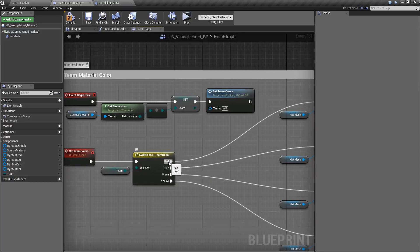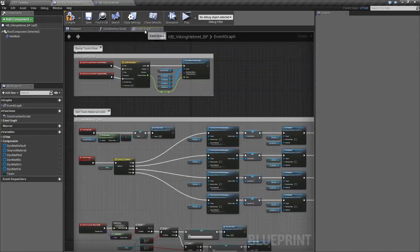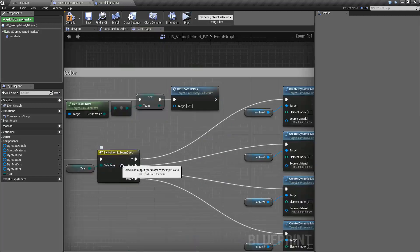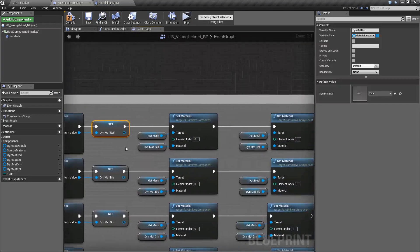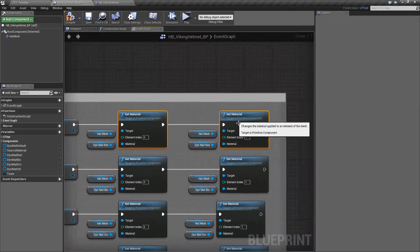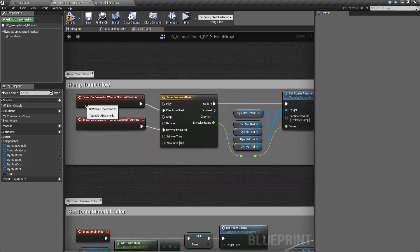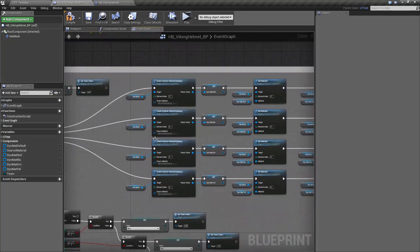That will only set the color if any one of those conditions are true, otherwise it won't do anything. By default in the construction script I have my default material — if you're not doing a team game type then it will just use the default material. When the team gets set to red it runs in and I create another dynamic material for the red material and set it again to both channels. The reason I do a dynamic material again is because I'm doing a material blending effect for when you're doing a taunt, so whenever I swap out materials I also create a dynamic material for that.